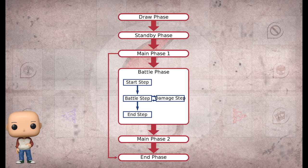After your battle phase, you have the option of moving into main phase two. Most actions you could do in main phase one, you can perform in this phase as well. After you're done there, you move into your end phase. This is the final phase of your turn. There are some card effects that can't apply during this phase. When you're done, you turn the duel over to your opponent and their phases begin. The phases repeat until someone wins the duel.